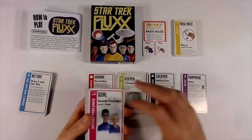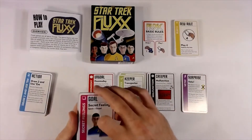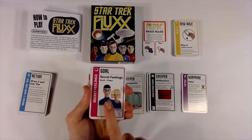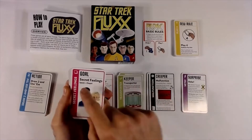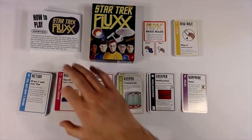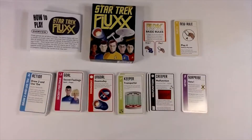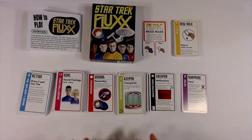Goal cards are a big part of the game. Whichever goal card is currently out on the table is what players are trying to achieve to win. For example, if the current goal is Secret Feelings, you would be trying to get the Spock and Chapel keepers in your play area. The first person who has the right keepers matching the current goal at the same time wins the game. That is Star Trek Fluxx — and if you've played Fluxx before, it's not drastically different, though it has the Star Trek flavor mixed in.